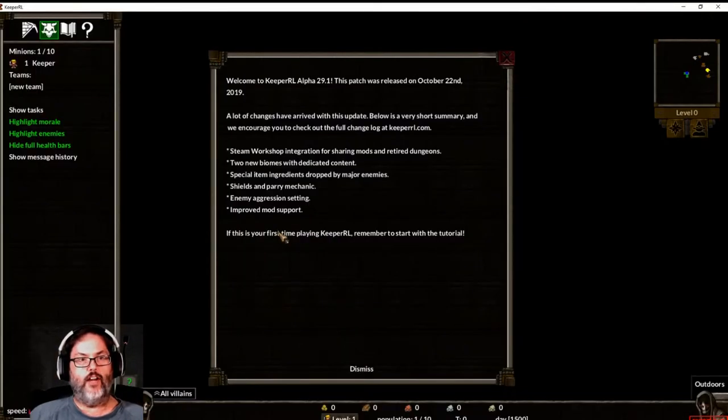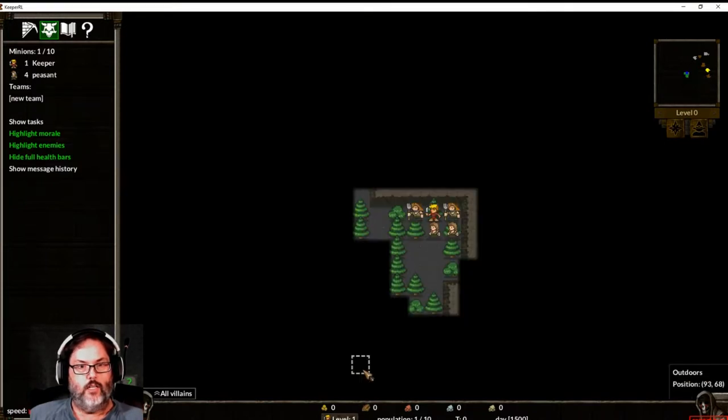That option gives you the chance to go into the workshop and download dungeons that other people have uploaded. You can see here: Steam workshop integration for sharing mods and retired dungeons. I will try to explain what I'm doing. If you've watched any games on my channel, somebody commented recently that they liked how I try to teach — and that's partly because I'm in sales and I taught for a couple of years. That's kind of how I do let's plays.